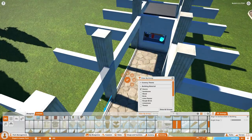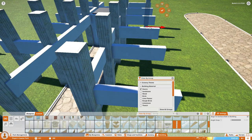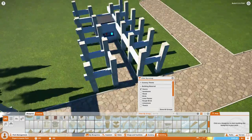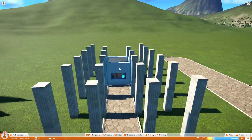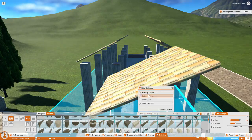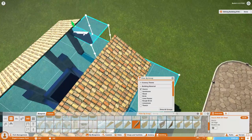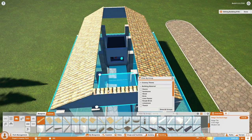These columns are annoying because they are not actually building pieces — they will not snap to a grid. Some of the columns snap to grids and some don't, which is a little odd. Basically what I did is take half walls and laid them out so I knew where to put the columns. It's a little annoying but it worked out pretty well — the columns aren't perfectly straight but they look fine at first glance.